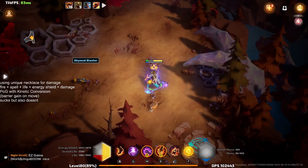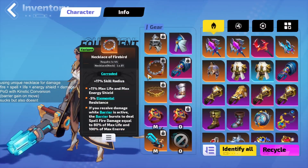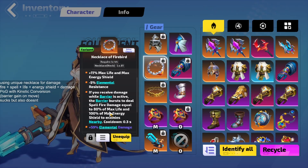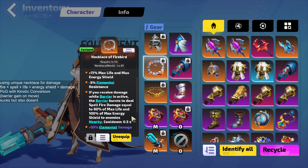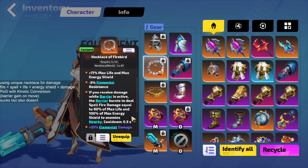Today I wanted to make a quick video going over this really weird build using the new incarnation of Thea, which revolves entirely around the Necklace of Firebird. This item makes it so whenever we receive a barrier, that barrier will burst once damage is received and deal spell fire damage equal to 80% of max life and 100% of max energy shield. It has a 0.3-second cooldown, reduced to 0.2 seconds with corrosion.